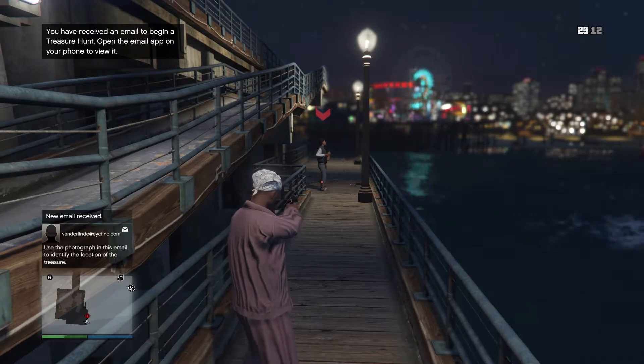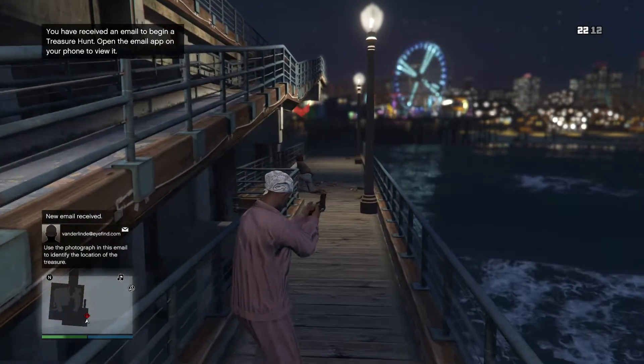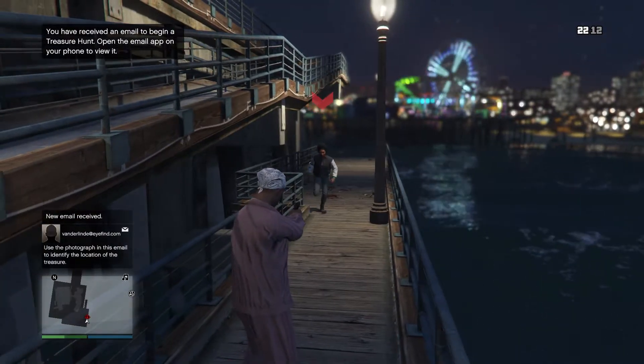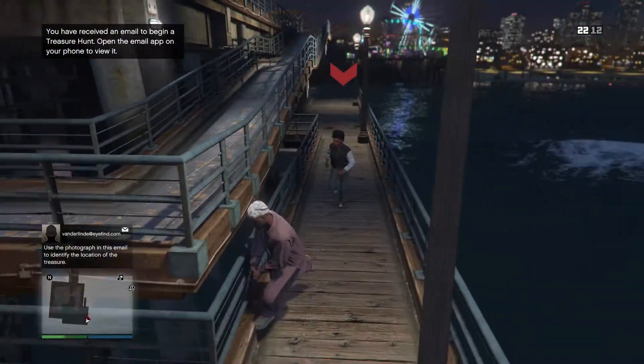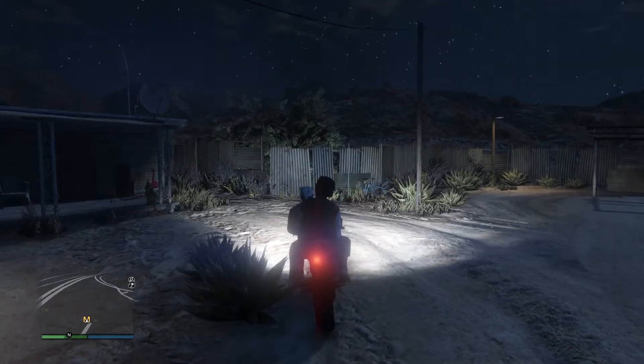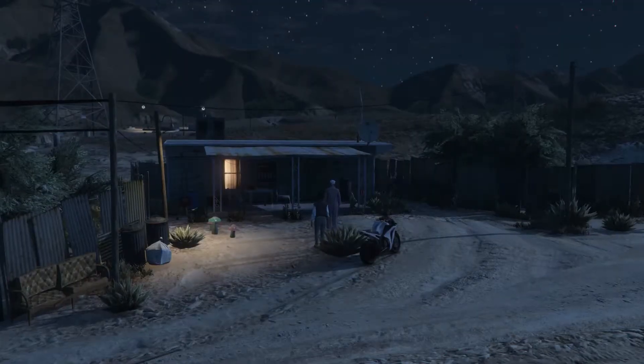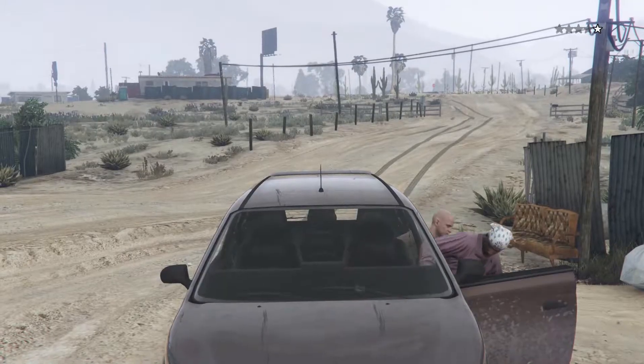With this second bounty target I did shoot her in the leg, and this is what you've got to be really careful with — because if you shoot them first and they don't know that you're there, they will just get up and start running at you with a knife. The bounty targets are going to do this anyway, so just make sure you're ready for it. When we return the second bounty target we get another $10,000, and we just keep repeating this until Maud gives us our last bounty target.